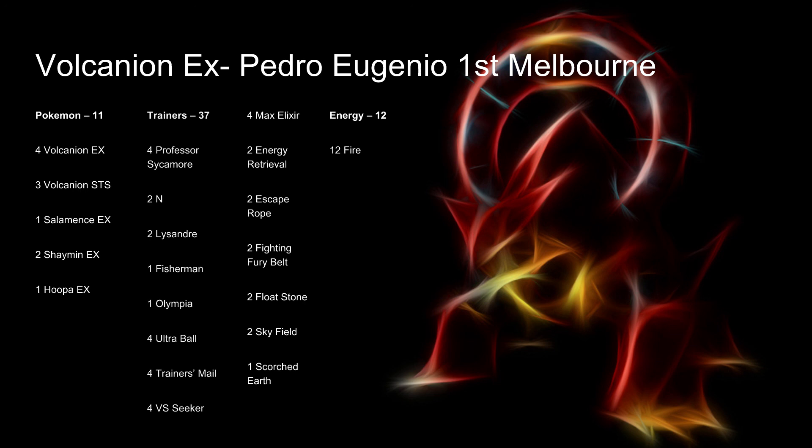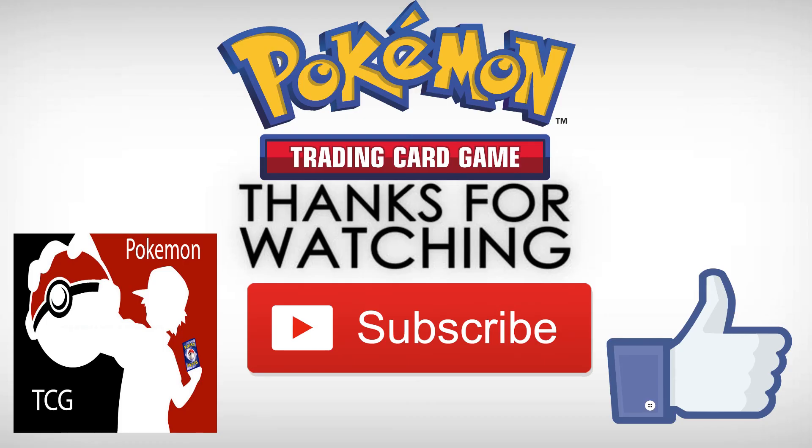He runs 12 basic fire energies, which you need for the Steam Ups and the attachments with Baby Volcanion's Power Heater. I think you could even run more energies, but there's just not enough room. Thank you guys for watching — this was Pokemon TCG. Make sure to like, comment, and subscribe. This has been the Pokemon Metagame. Thanks for watching.